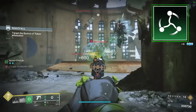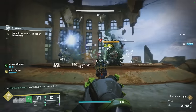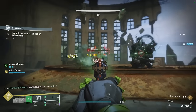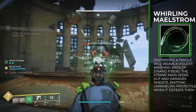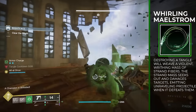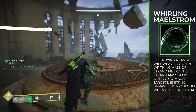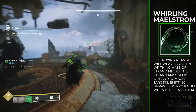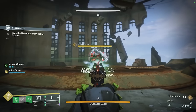We pair this with a Shackle Grenade. In endgame content, a Shackle Grenade is still very strong. You could run the Grapple Grenade, but I liked Shackle way more after trying all three. For the second aspect, we take Whirling Maelstrom — destroying a Tangle creates a whirling maelstrom that chases enemies around, deals damage over time for 10 seconds straight, and if it kills anything, it will unravel and spread Unravel. If we apply Unravel any other way, it also spreads just by doing its damage over time.